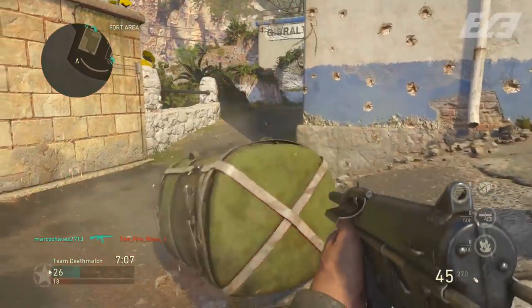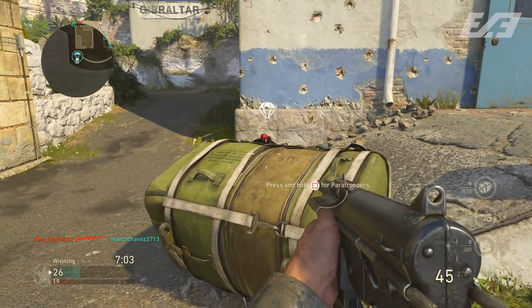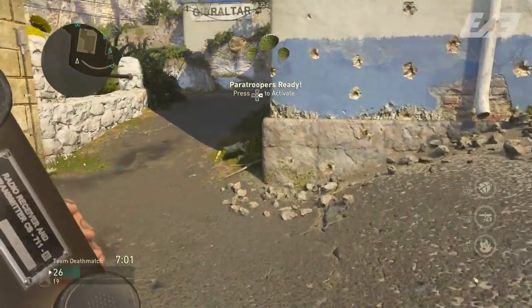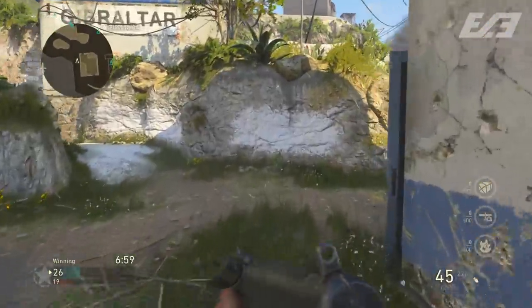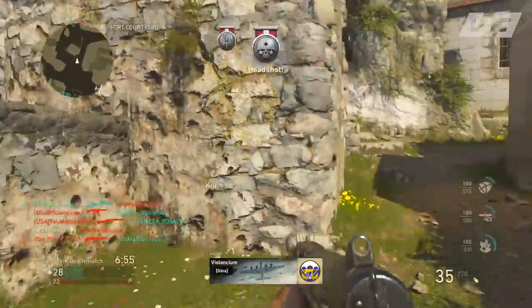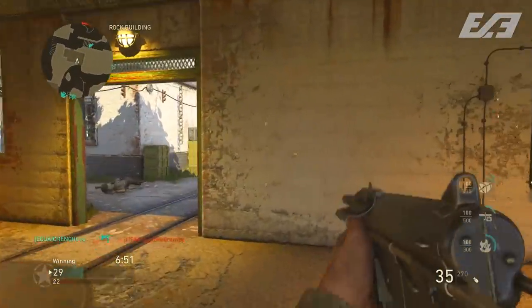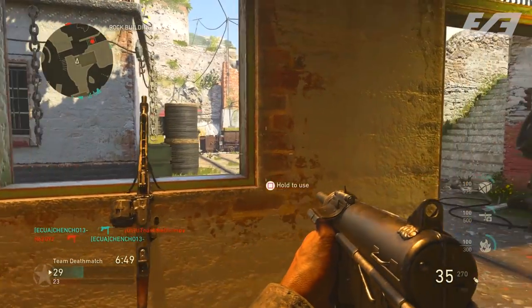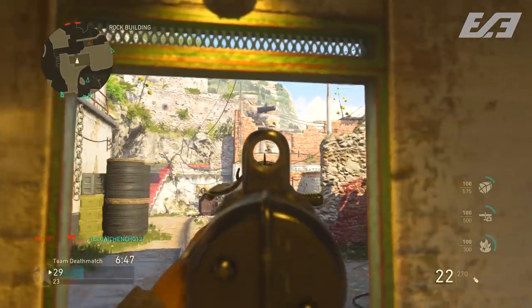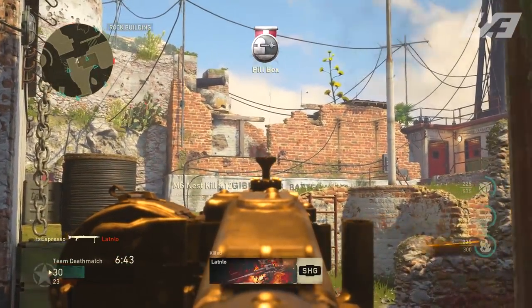If you're going to swap one attachment, I'd replace Quick Draw with Rapid Fire. As for Grip, it's much needed — even though the Grease Gun's slower fire rate makes recoil more controllable, it still has some vertical kick and pulls to the right, so Grip helps reduce that.